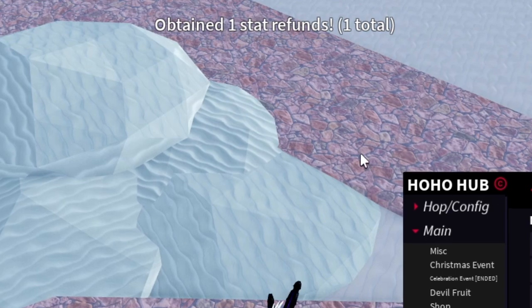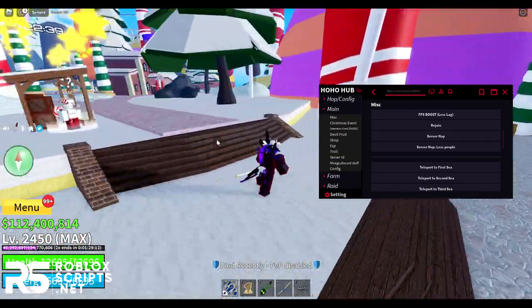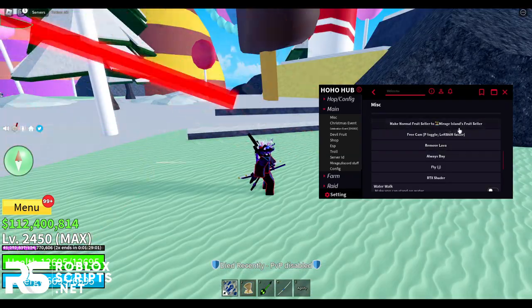There's an update 1 stat refund available. You can also boost your FPS if your game is lagging, which helps for people with a bad PC. Then you can rejoin, server hop to a server with fewer people, or TP to the 1st, 2nd, or 3rd Sea. You can also swap the food cellar in the Mirage Island.